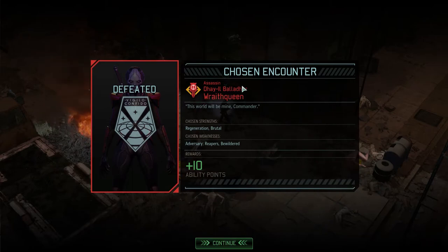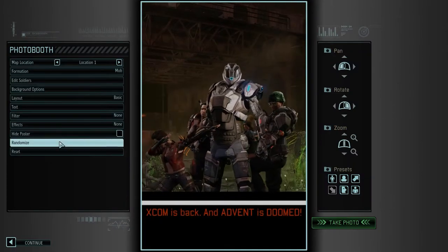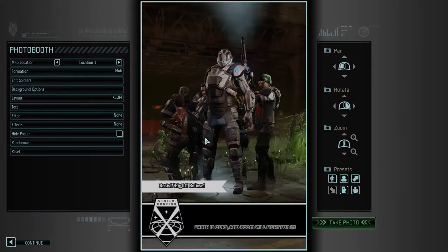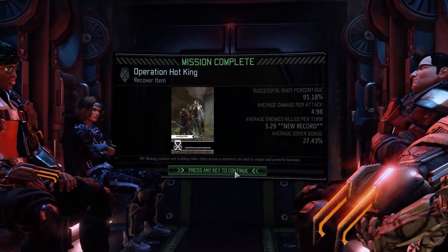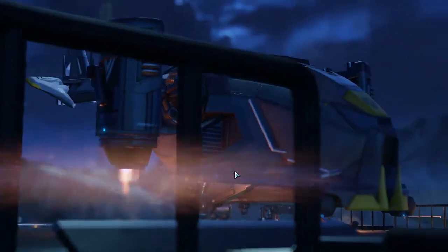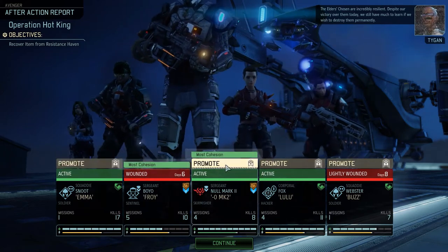What? It just exploded? What exploded? Was it just the Mech boy going through things? I'm really huddled up there — being right in the middle of all this makes it very difficult to see everyone else. That's fine. We abandoned loyal citizens today for standing up to those who would abandon our values. The Elders' Chosen are incredibly resilient — despite our victory over them today, we still have much to learn if we wish to destroy them permanently.